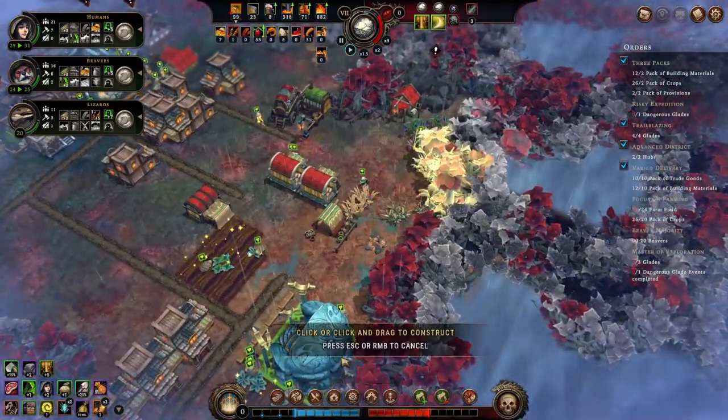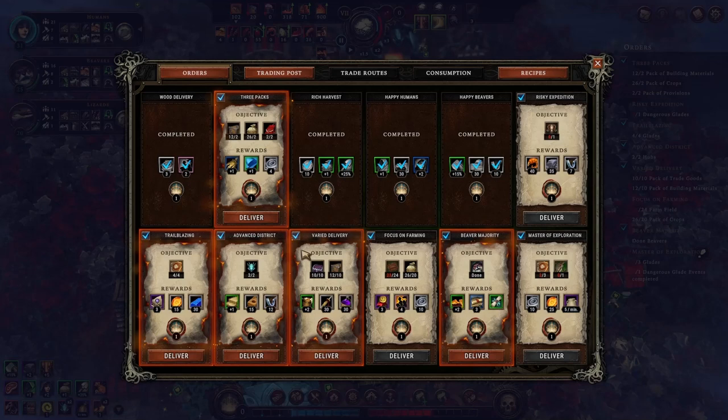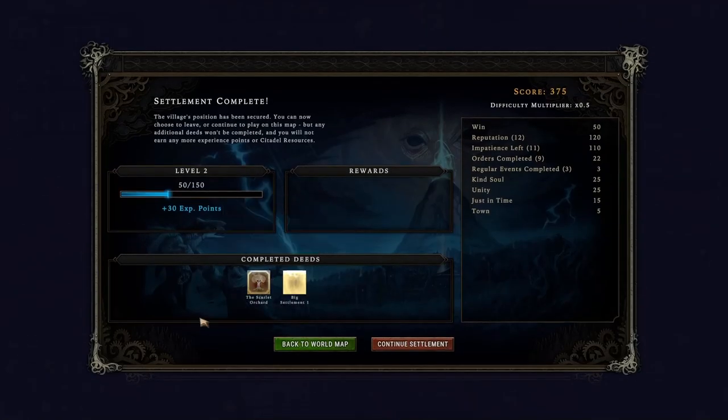Now we have about 7.5 reputation points and 5 orders ready to be delivered. We can complete this settlement. I was hoping to complete it before the end of the sixth year — I missed it by a bit this time. Looking back, I should have handed in the tools-rewarding orders sooner so that I could open the caches sooner, as each of them contains 0.5 reputation points.